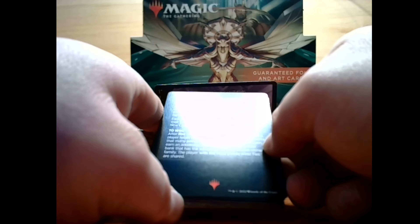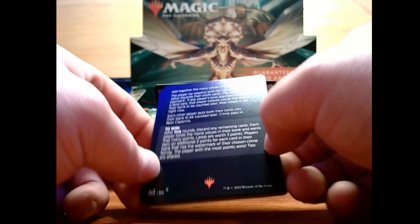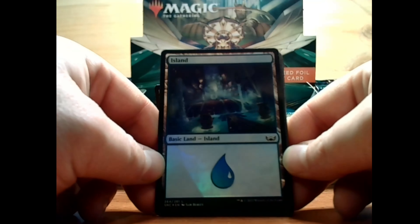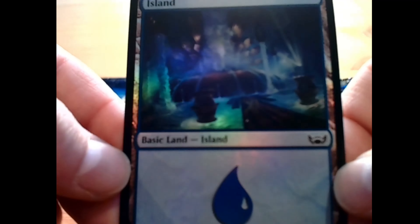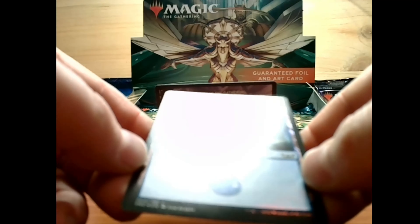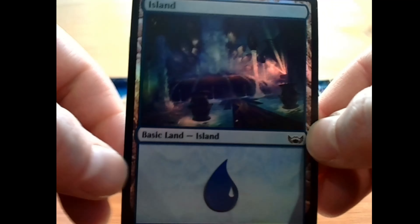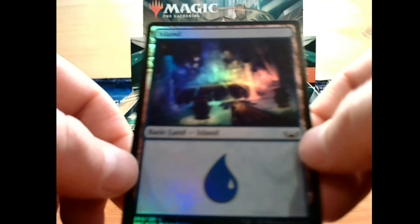I think we were pretty successful last pack, so I'm going to keep going with that and leave the rares at the end. Right off the top, we have a foil basic land island — let's have a closer look at that art. That is very pretty. We have a lot of water coming out from what looks like maybe a geyser of some kind inside a temple or a chamber. That is a foil, no doubt about it, and I am quite pleased with that.